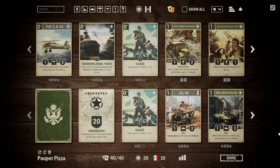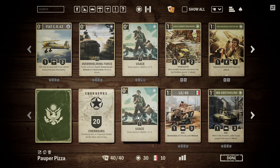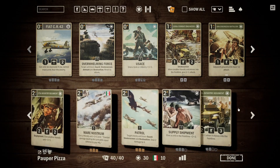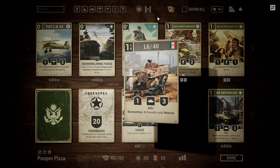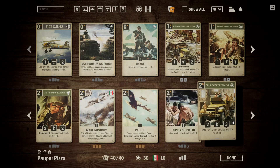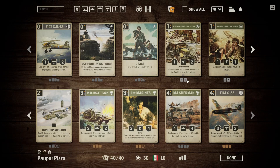If you have an L6/40, then you want to start looking for buffs — the US ACE, the 17th Infantry, and Supply Shipment are the best options. Beyond that, start looking at some additional units like the Half-Tracks or the 5th Infantry. The game plan is: play L6/40 on turn one, keep buffing it, and hopefully that kills the enemy. If that isn't working out, you can also start using the 5th Infantry, First Marines, the Sherman, and the Fiat to drag the game out a little bit more and keep the pressure up, drawing cards and putting stuff in the frontline with Blitz.